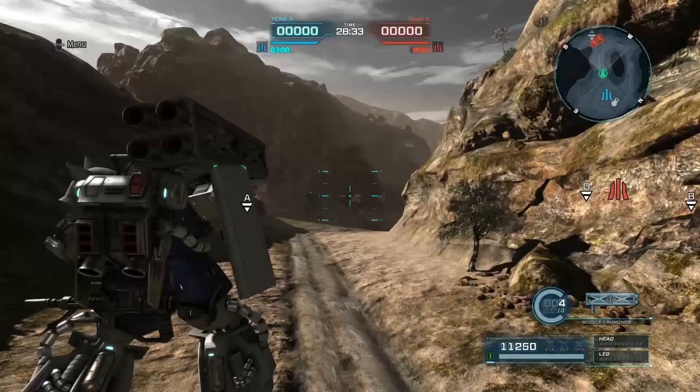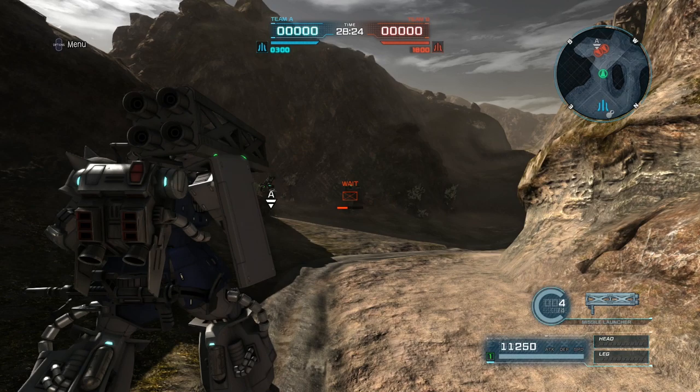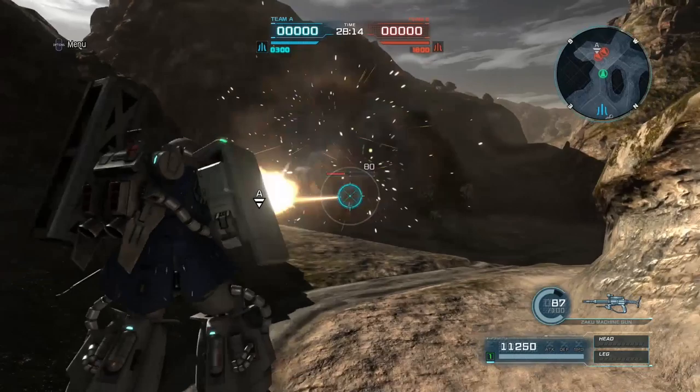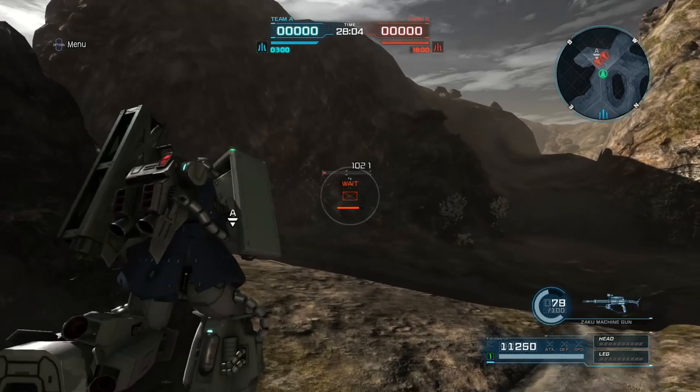I wasn't sure whether to add the High Mobility Zaku, but I went with it — you need that simplified missile launcher. It's a ranged-oriented suit with a low melee stat and three ranged weapons: its primary, a grenade, and a Zaku machine gun with a huge ammo supply. It excels at mid-range. The missile launcher burns all four rockets when fired, but you can cancel by swapping weapons. Just try not to shoot your teammates.